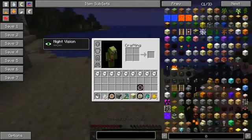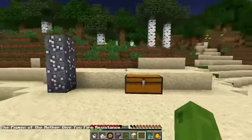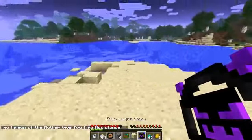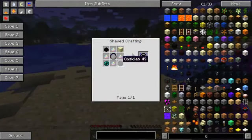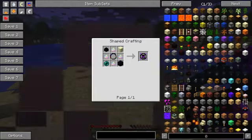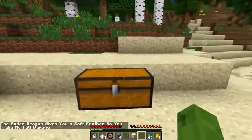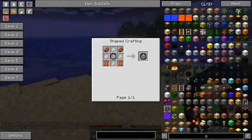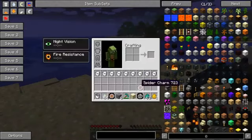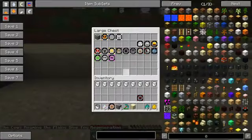We've got a zombie pigman charm, made by surrounding it in gold ingots, and this will give you fire resistance - which makes sense. Ender dragon charm is made by using an ender dragon egg, an ender pearl, obsidian and end stone - very expensive to make - but it will allow you to take no fall damage whatsoever. And we've got the cow charm, made with two steaks and two leather, and it gives you regeneration. I like the little writing: 'The cows roaming the plains give you regeneration.'